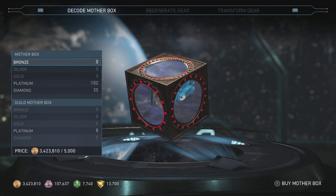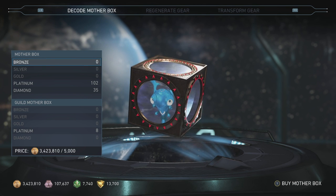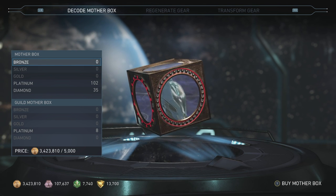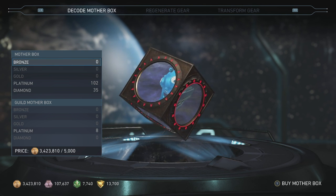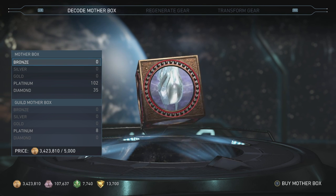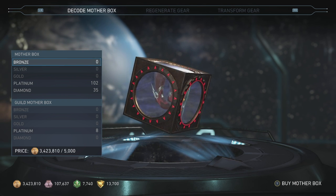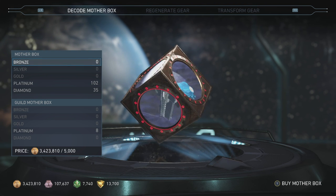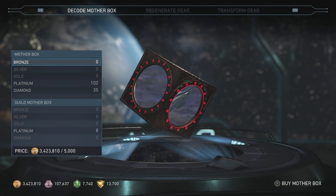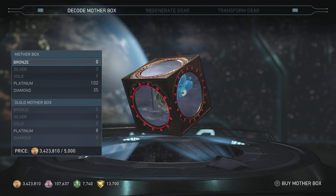What is up everybody, Sonny here back again with another Injustice 2 mother box opening video. The multiverse is filled with all the Justice League stuff, there is nothing to actually do. So I figured I'm going to open all of my platinum and diamond boxes. I was just going to save them until one of the actual legendary updates came out, but I want to open them because I really want to do gear sets for Adam and Enchantress.